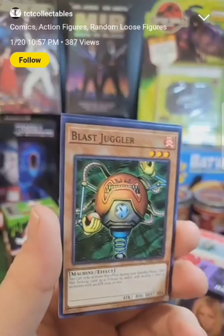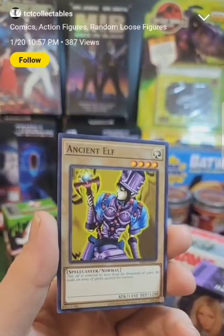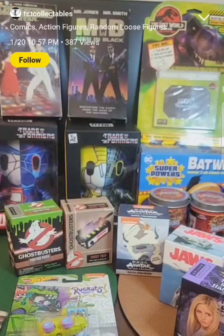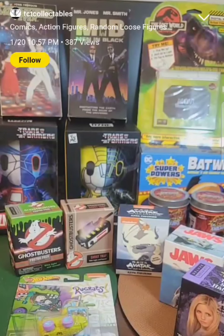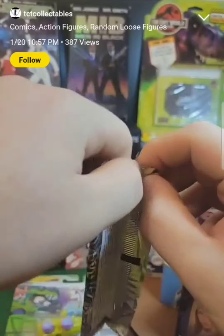And then a Blast Juggler — nice on that. And then Ancient Elf. I do have an Ancient Elf. Not bad. Getting the Baby Dragon actually made it worth it for me, so that's pretty fun. The Baby Dragon was fun. I finally got a Baby Dragon.